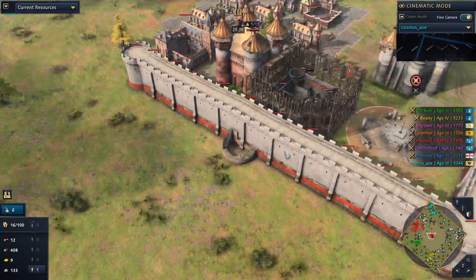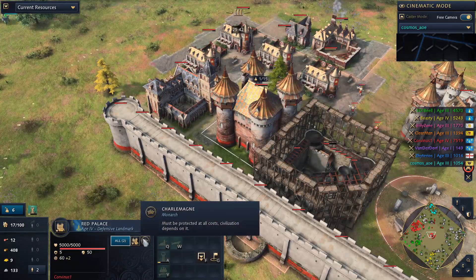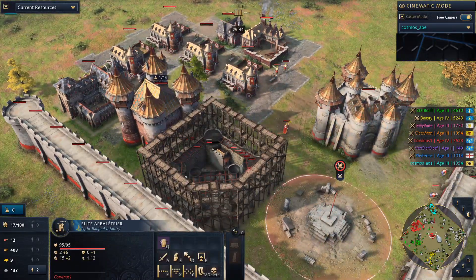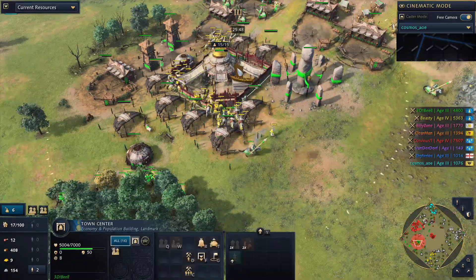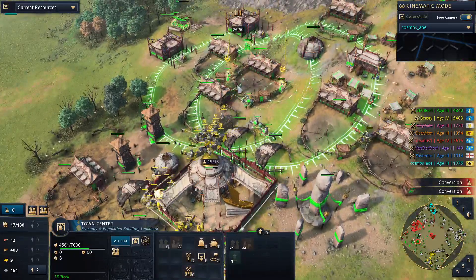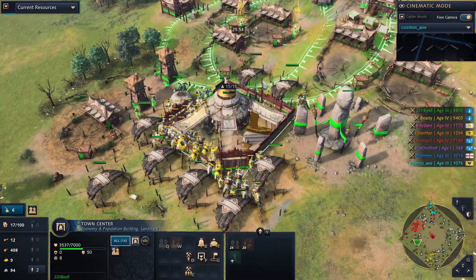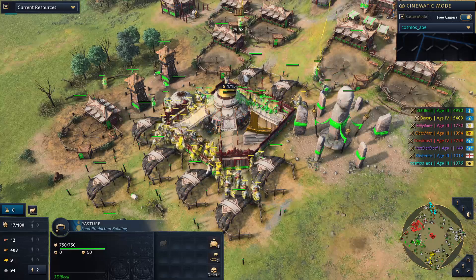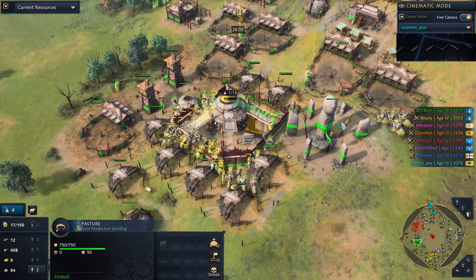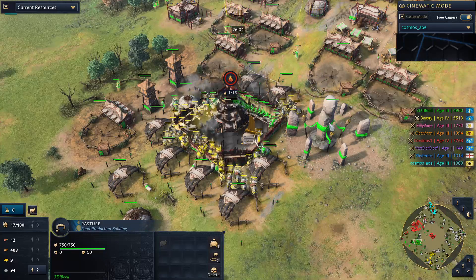The king has arrived to the middle — red's king is inside the red palace. At the same time, yellow player has started destroying green's town center with some volos, but they're not really close to the TC and green's army isn't close either. Will green survive or fall to the beast?